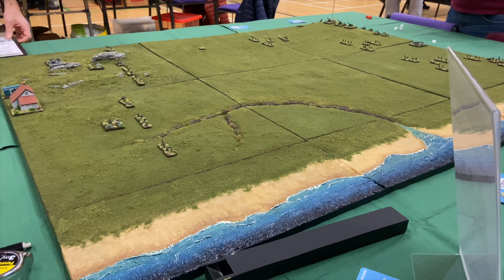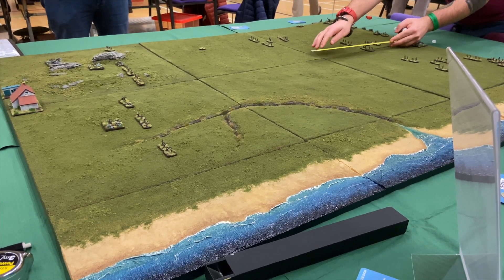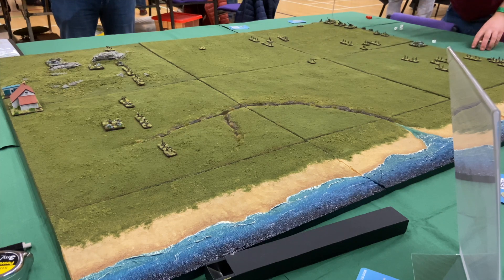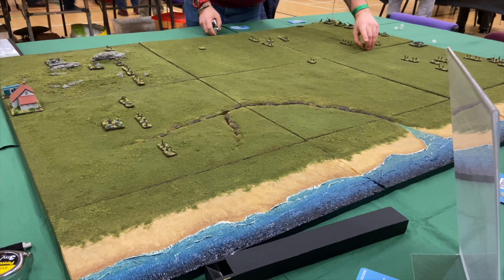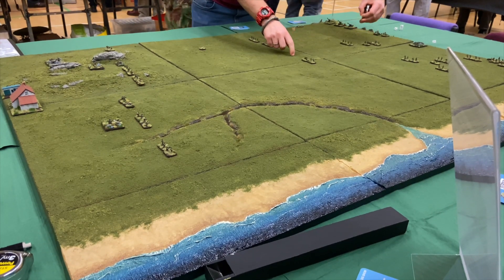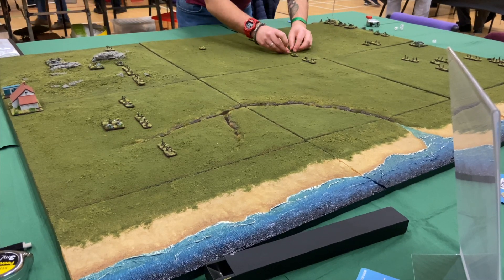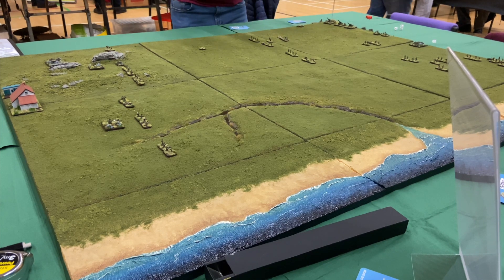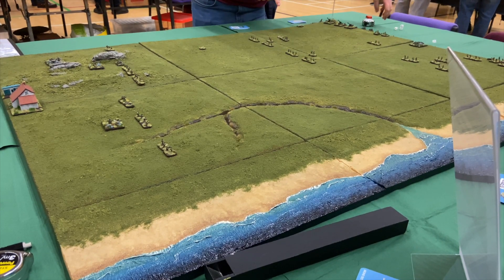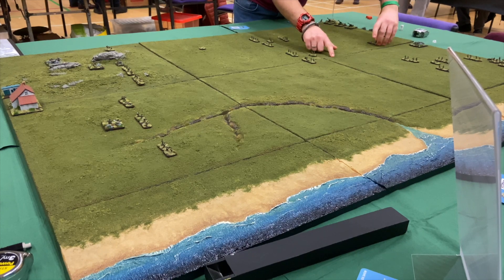The Argentinians are at the left-hand side of the table. This is Alex moving the British forward — he had a company with some support elements. The Argentinians had a very weak company defending the hills area just in front of the house. The game went quite well. Argentine morale was a little brittle and after taking some casualties they eventually broke, so the British captured the position. Any questions at all, just give a shout and we'll do our best to answer them.